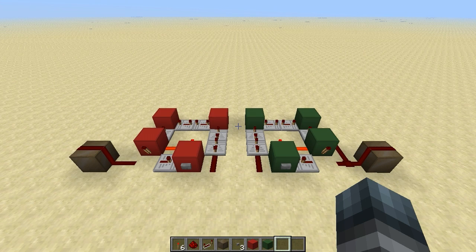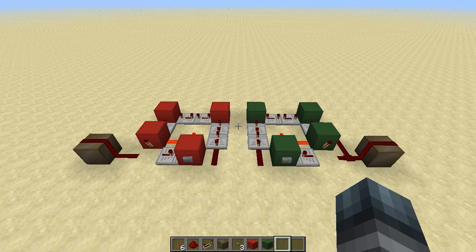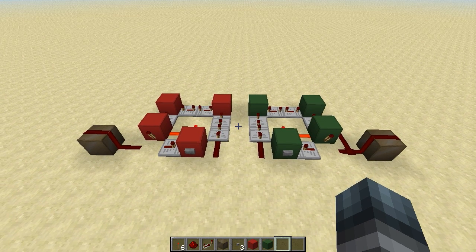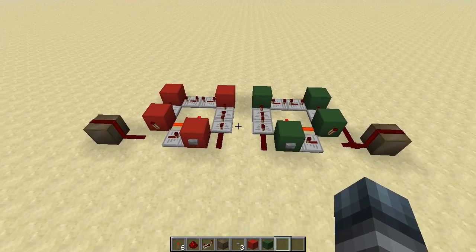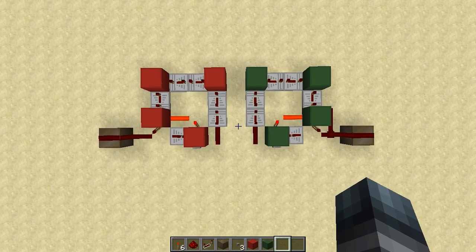Hello everyone and welcome to another episode of Minecraft Quick and Simple Inventions. It's been a while since I did the first episode of this series, but I recently got a new idea for a really simple invention which will save you a lot of repeaters when you're building something that uses a delay circuit — for instance, a mob crusher.